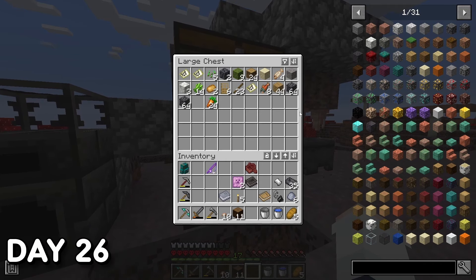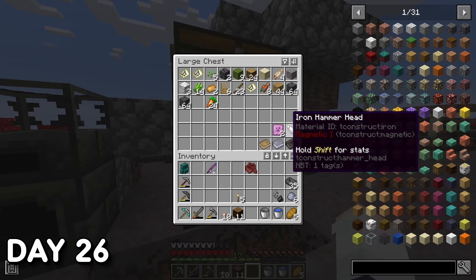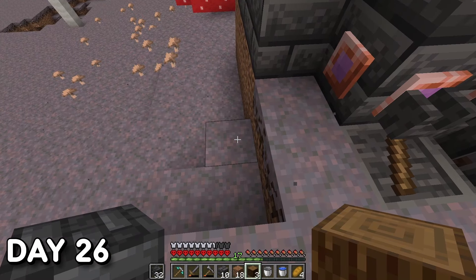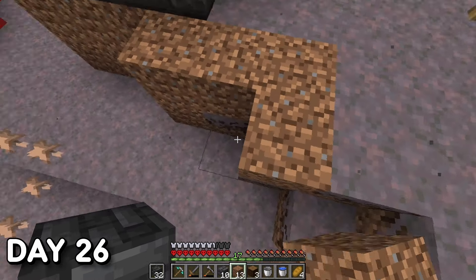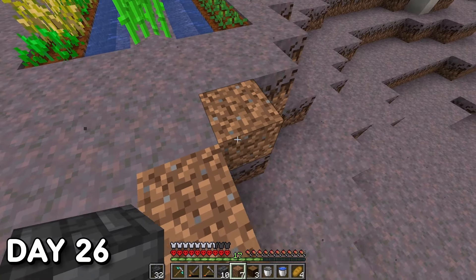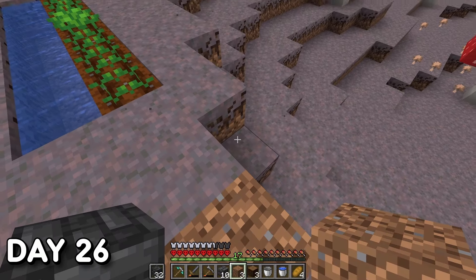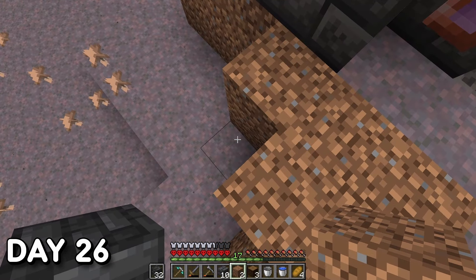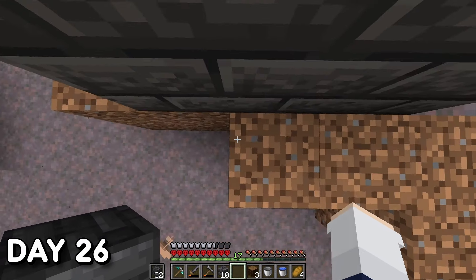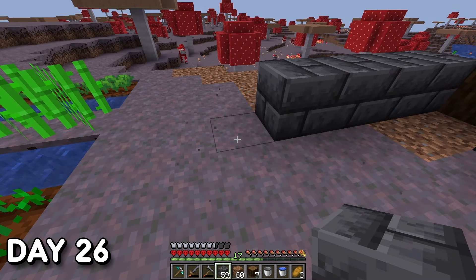Day 26. I finally started to actually build myself a proper home — though I got distracted because I was also able to get my Nether portal sorted. Before going into the Nether I mapped out the area for my house to give myself a clear guideline for how big I wanted it. It wasn't anything too big or fancy given I was lacking certain materials. I did some terraforming around the house, added more framework with what materials I had, then called it a day.